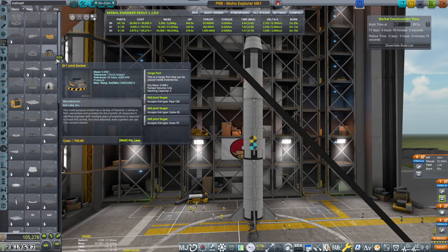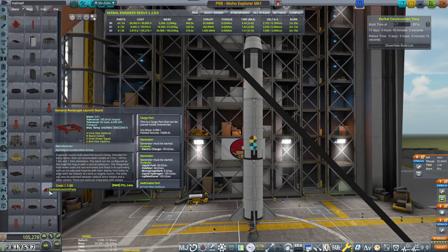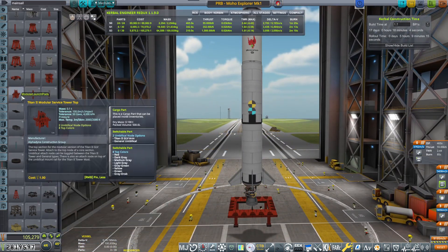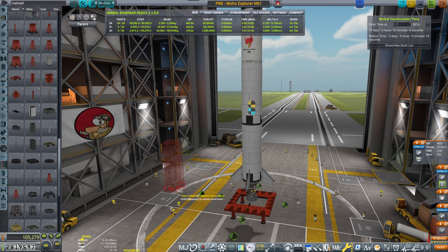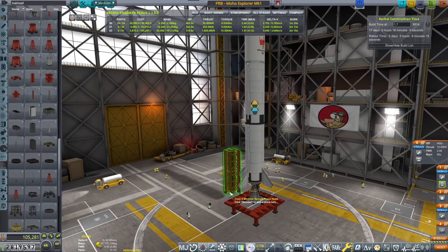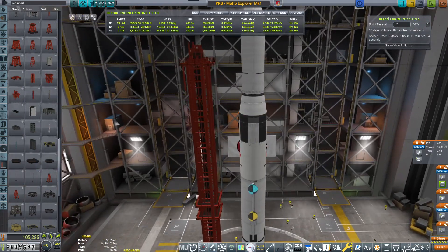Okay, let's check our staging. I don't want to build it too complex because the Moho transfer window is actually quite near. So I'm just thinking to have maybe a nice launch platform. We have a service tower — there we go, placed on the other side. There are platforms on both sides now — that looks snazzy.